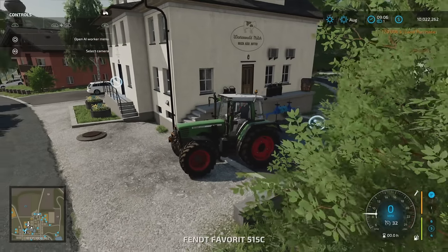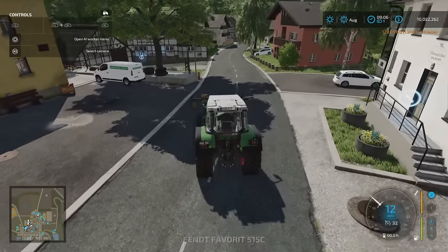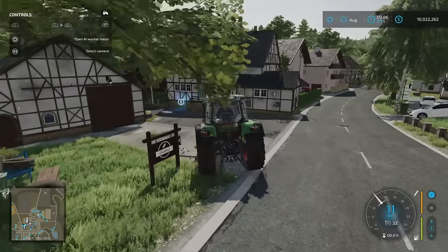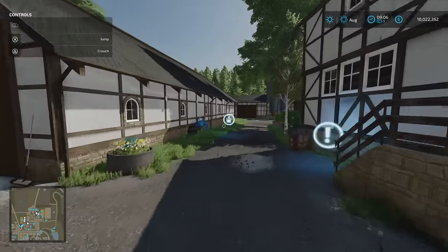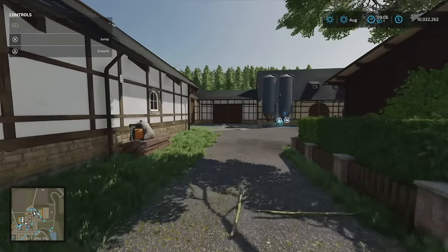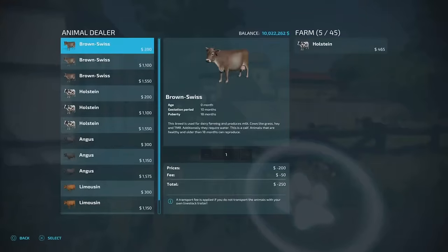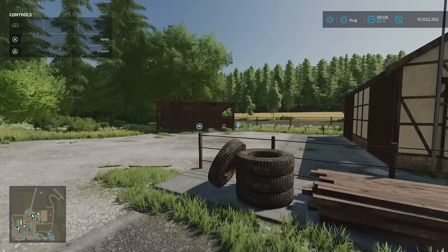We started at Werlerhof, then Belaerhof, and we are now at Dorfhof. Pull in just here. Sleep trigger and wardrobe trigger is just there. Coming around the back, we've got our cow barn — five out of 45, like I say all the farms have them. Bale and pallet storage at 250. There's a football pitch around the back there.